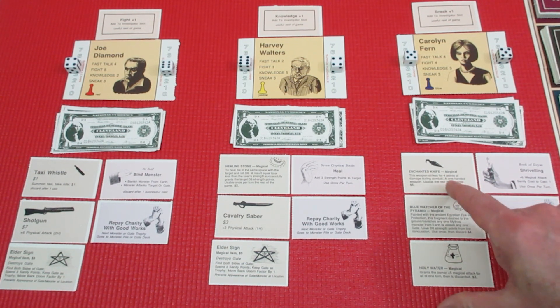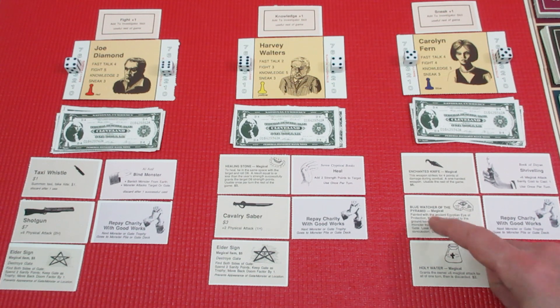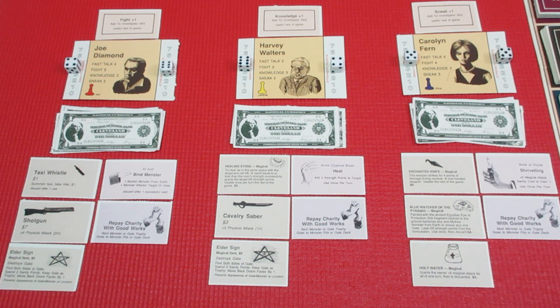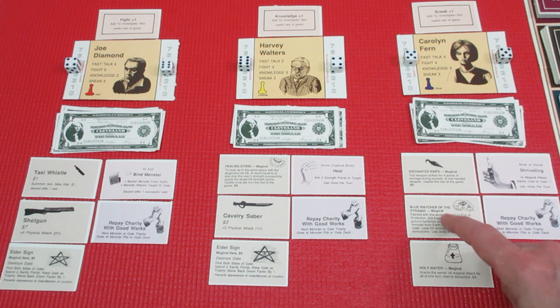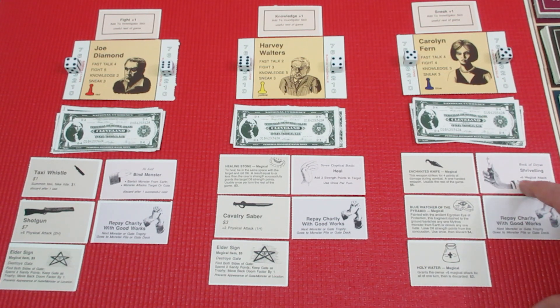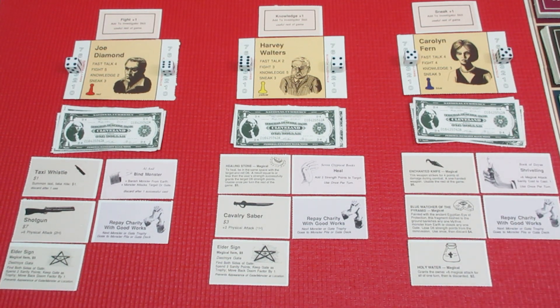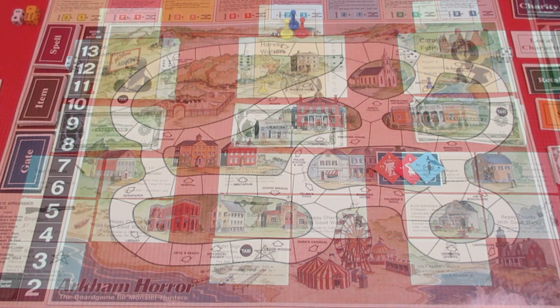Carolyn has fast talk four, fight four, knowledge three, sneak three. She has an enchanted knife — magical, four points of damage, one-handed. She has the Blue Watcher of the Pyramid — a magical painted emerald Egyptian eye — which can be dashed to the ground to banish any mythos monster or close any one gate, but you lose d6 strength from the concussion, use once. She has holy water granting plus six magical attack for one turn then it's discarded. She also has shriveling — plus six magical attack, costs two sanity to cast. She can use the enchanted knife and shriveling simultaneously.